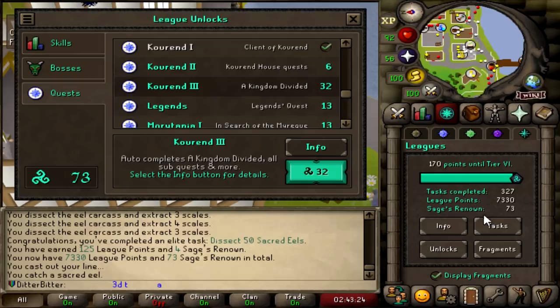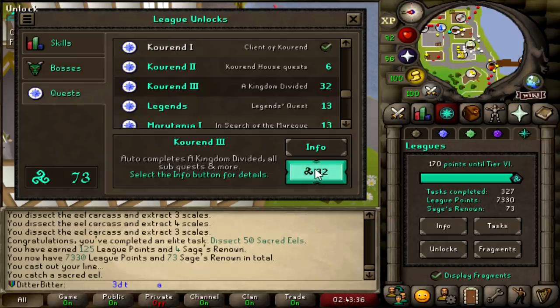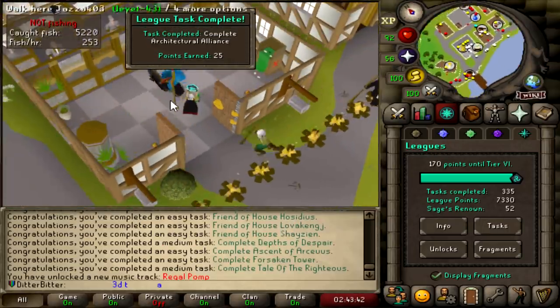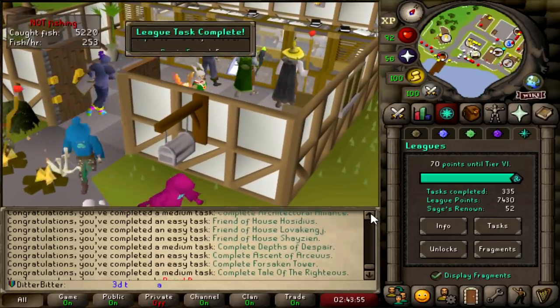It is time to say goodbye to a bodily amount of Sages Renown points. We are going to unlock Kourend 3, which is Kingdom Divided and everything beneath it: Tale of Righteousness, A Taste of Hope, Forsaken Tower, Depths of Despair, all this. I don't know what any of those quests are - I've literally never done them. Accept. And we just got a bunch of points, putting us all the way to 7,430 points because we just completed a bunch of tasks from those quests.